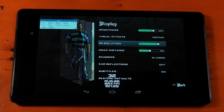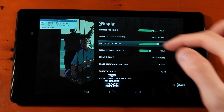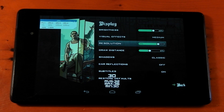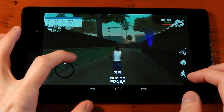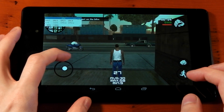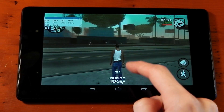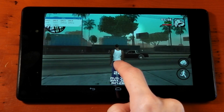After some tinkering, I found I couldn't change the settings too much from restore defaults. I've bumped resolution up to around 80%, put draw distance down to 41%, turned shadows to classic, and turned car reflections off. I also changed traffic mode to light to help performance. Straight away the game looks better thanks to that 80% resolution — a lot sharper, and it looks great on the Nexus 7 2013's display. The frame rate dropped to around 23 FPS in a hectic area, which isn't bad at all.